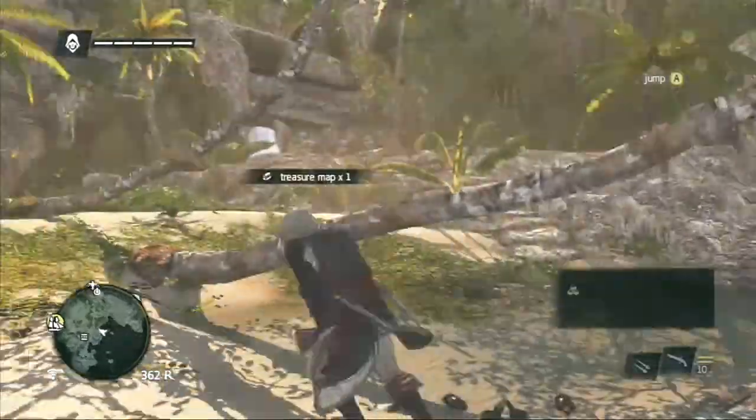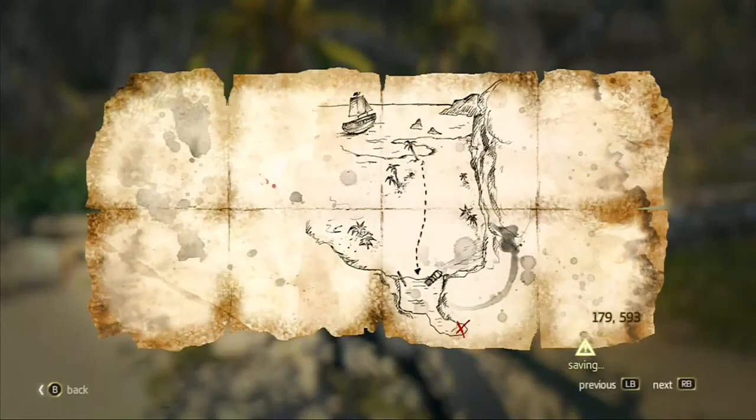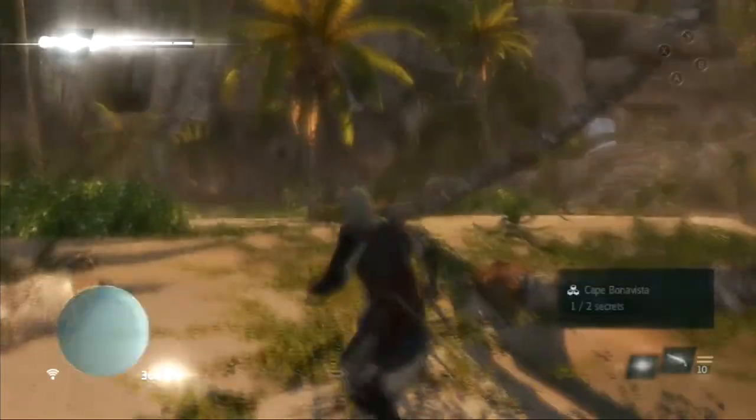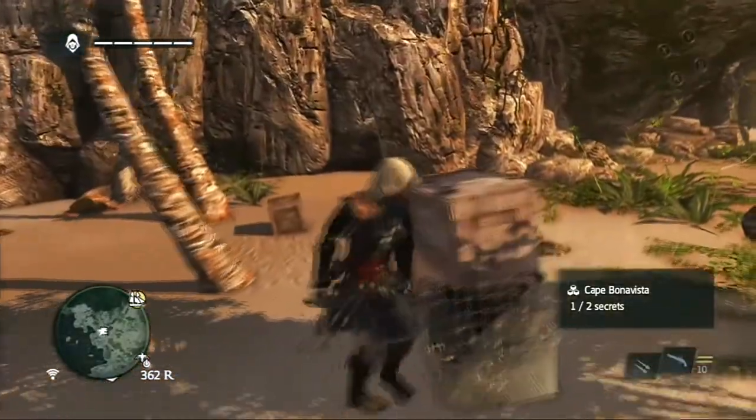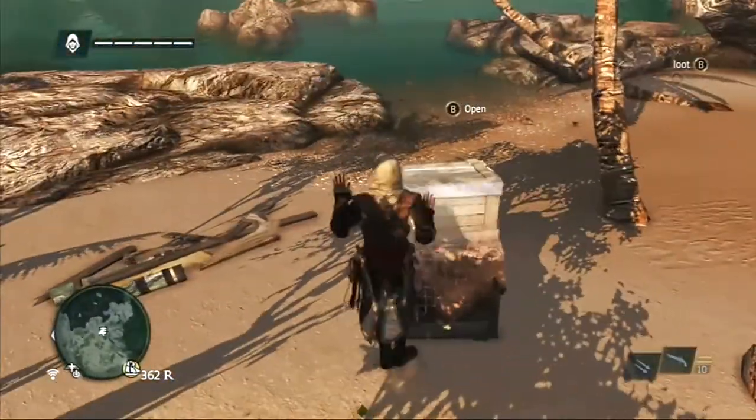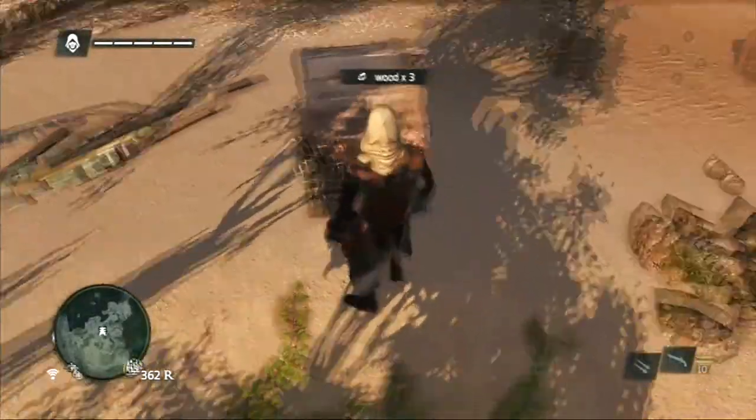Actually, what is it — just the Caribbean? I guess just consider it the Caribbean. Still no idea where that is. I'm close enough to my objective that I can take a little break and meander about the beautiful world of Assassin's Creed 4. Why does it do that? I have to face it from a certain direction.